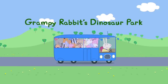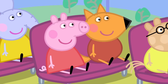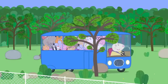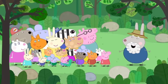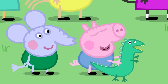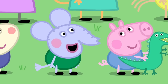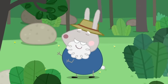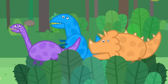Grumpy Rabbit's Dinosaur Park. Today is Freddy Fox's birthday, and all the children are going on a big adventure. 'Where are we going for your birthday, Freddy?' 'I don't know, but I can't wait to get there.' Welcome to Grumpy Rabbit's Dinosaur Park! George loves dinosaurs. 'Are there really dinosaurs here?' 'No, just pretend ones. Real dinosaurs died out 65 million years ago.' Edmund knows a lot about dinosaurs — he is a clever clogs. 'But we've got better than real dinosaurs. We've got singing dinosaurs!'